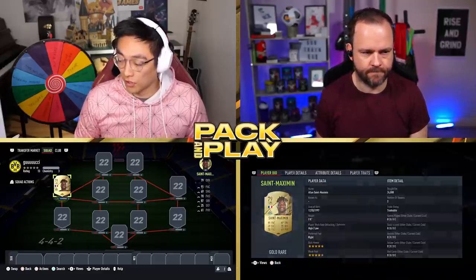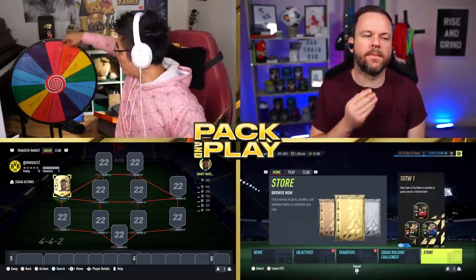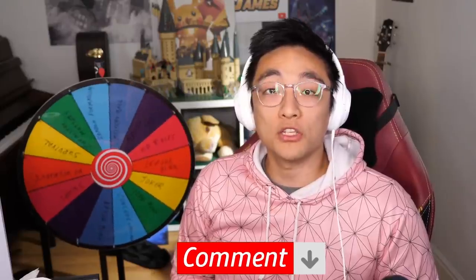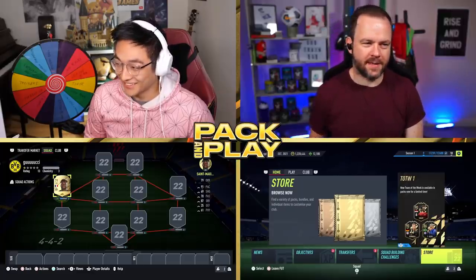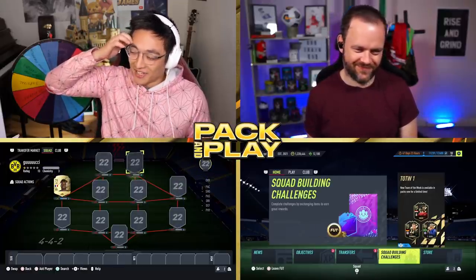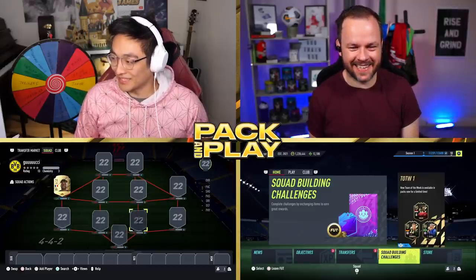What we've got to do is spin the wheel. You're no stranger to a wheel. We'll give it a spin — a new addition to Pack and Play. Let me know down in the comments if you've got any new rules you want to see. Today we've got Mystery Ball. That's going to be interesting for Discard, isn't it? It usually evens out as not too bad, but it can be pretty mental. I haven't played Mystery Ball yet this FIFA, so it'll be good fun.